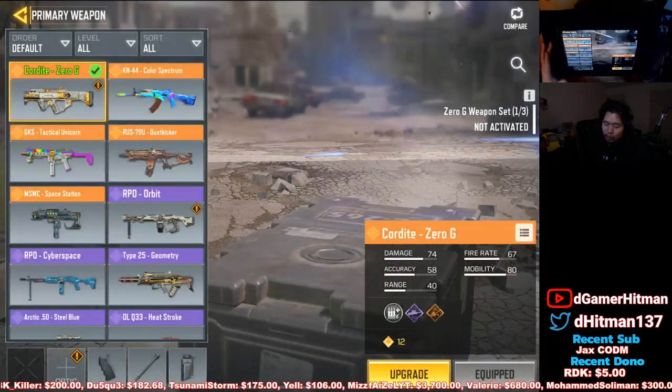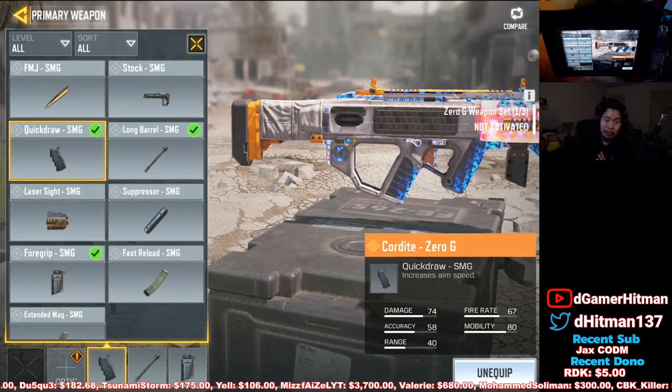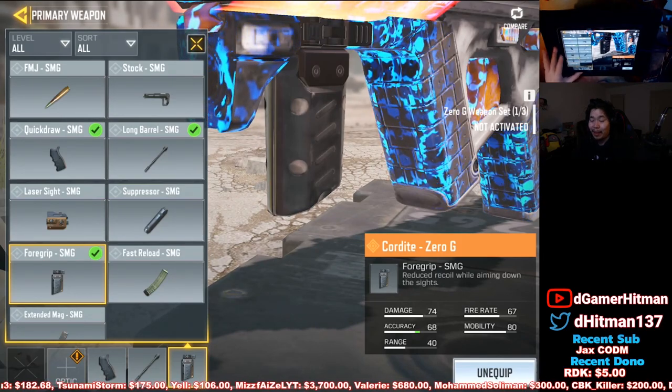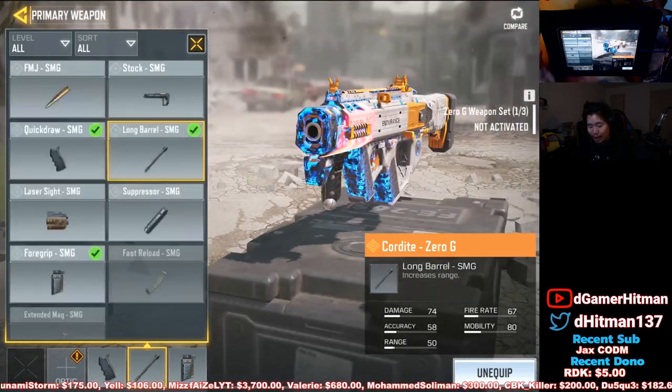Looking at the attachments: Quickdraw is a no-brainer — it lets you aim in and shoot faster. Then we have the Foregrip, which I think is very useful. I know a lot of people say there's no recoil on this gun, but I'll show you exactly why I'm running the Foregrip in a second.